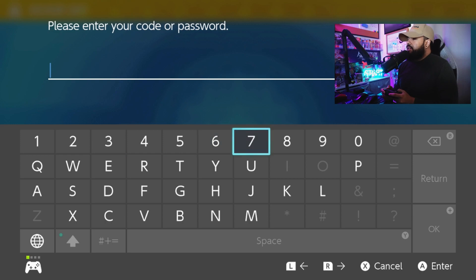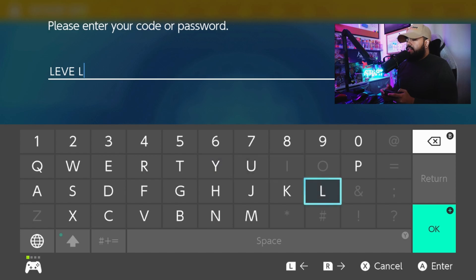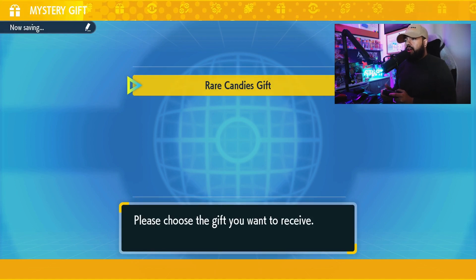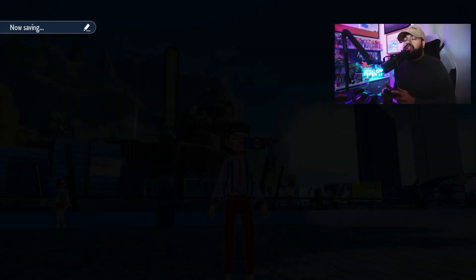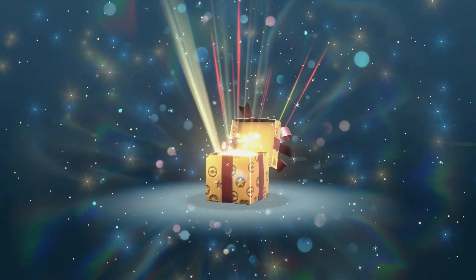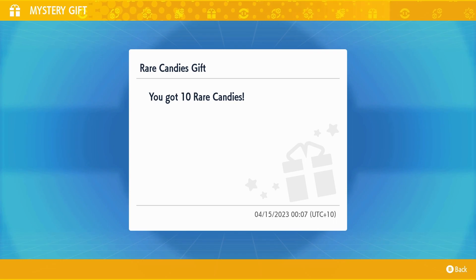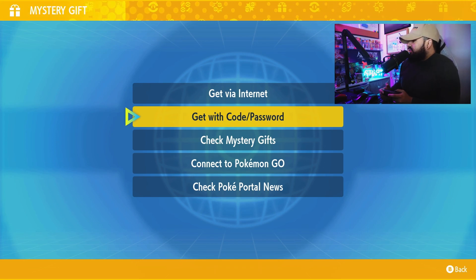The first code we're going to enter is LEVELUP — L-E-V-E-L and then U-P. This first code is going to give us 10 rare candies. Rare candies are actually very useful, especially if you're trying to create a brand new Pokemon for a raid. Maybe you're doing the Typhlosion raid this weekend and you're trying to get a Pokemon all the way to level 100.